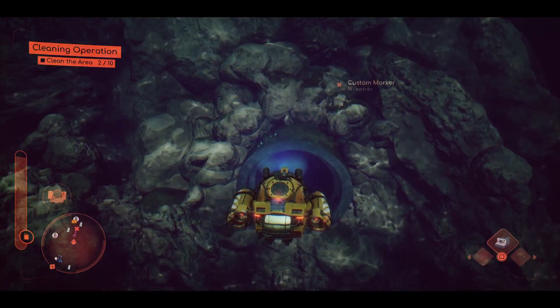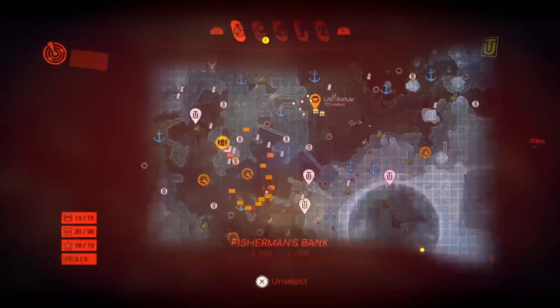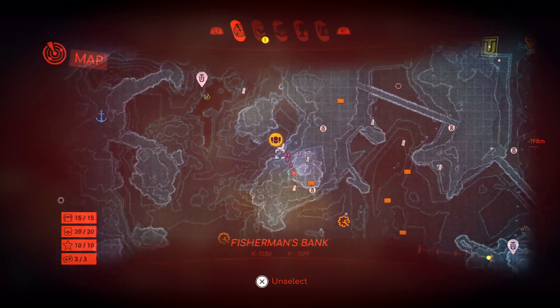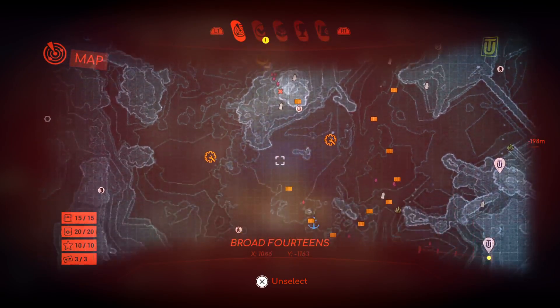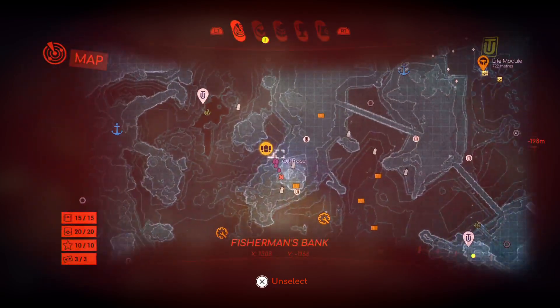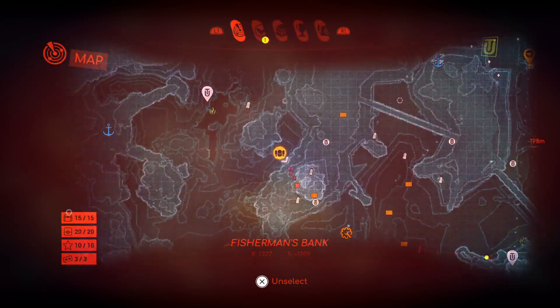This is the cleaning operation. I'm not going to do all 10 oil cleanups right on screen, but I'll do like one or two. The pink drops are oil traces, which are pretty easy to find on the map. You should have more than I do. Come to this area where we are right now at coordinates 1322 and negative 1209.